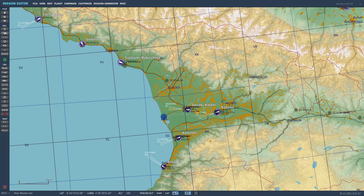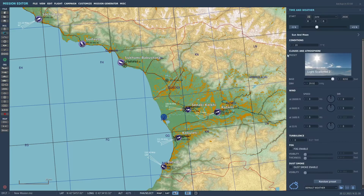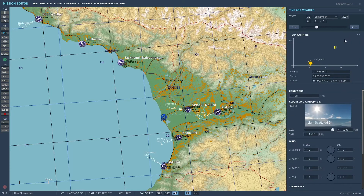The first thing we're going to do is go into the weather tab — that's the date, time, and weather over here on the left menu; it looks like a little cloud. For the date, I'm going to change it to September because I like the fall map in the Caucasus, and I'm going to change the year to 2008. It's a quirk in DCS World — past 2009, I can't place a Tarawa, even though in my reading the Tarawa didn't retire until 2015. For time, let's put 10 o'clock.